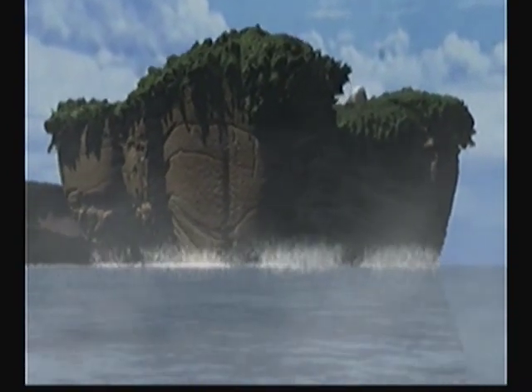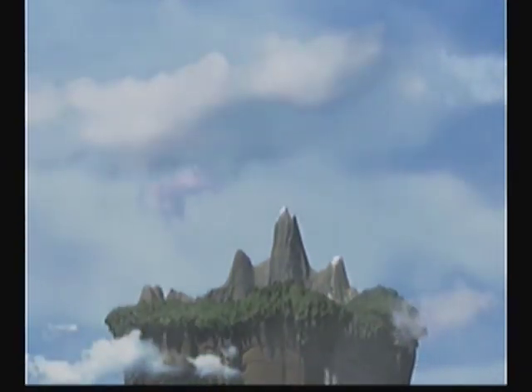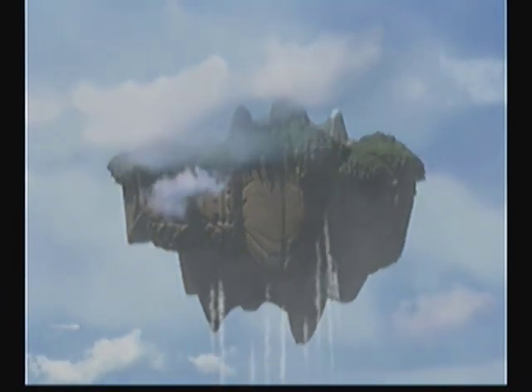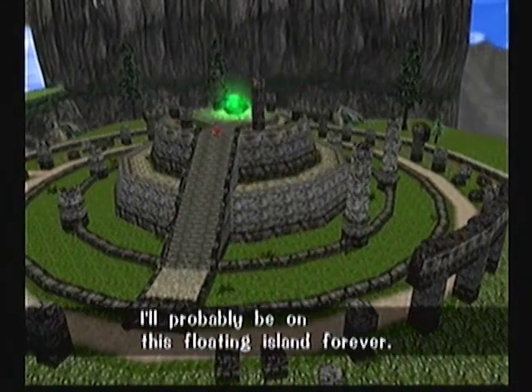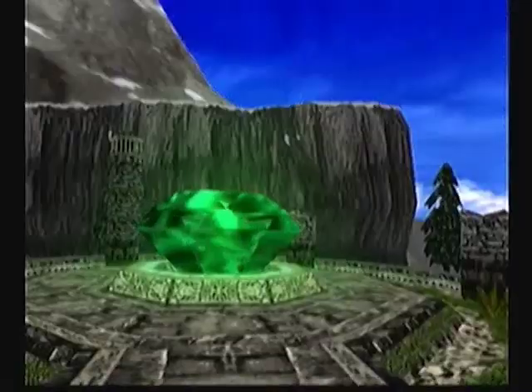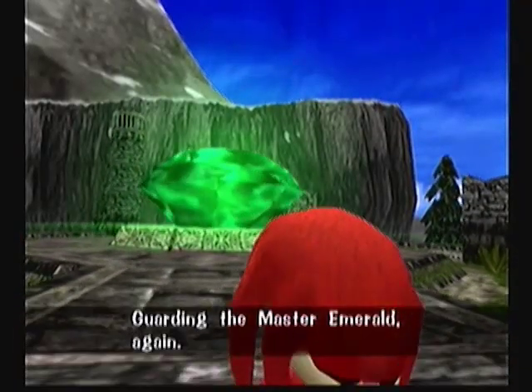And up goes Angel Island. And it falls back down 30 seconds later for no apparent reason. Once we get to the last story, it falls down. It's not even flying, it's jumping. We'll see you next game, and the game after that, and the game after that. Eventually, we'll just stop acknowledging that this island even belongs to you in the first place.